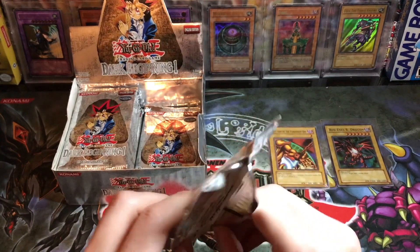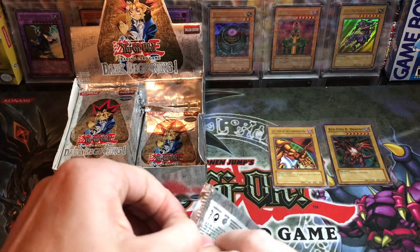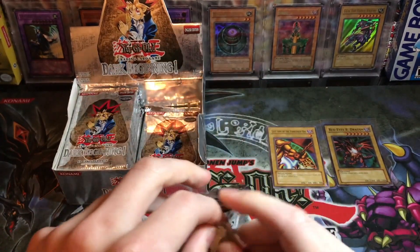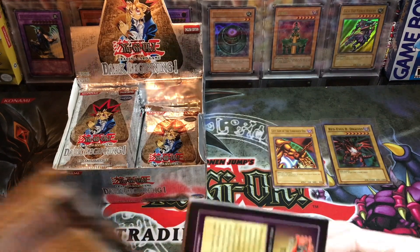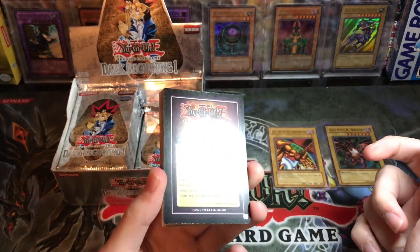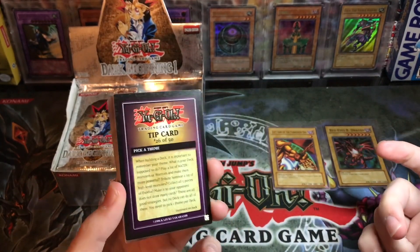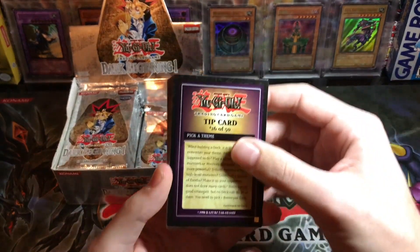Slifer the Sky Dragon! Okay — that's what they should have done. Dark Beginnings should have had the three God cards as secret rares — would that not have been the most epic thing ever? At this point they had only printed the god cards in GBI, so you just had the regular old version. This could have been the playable version — they probably weren't ready to do that at that point, but god card secret rares would have been insane.